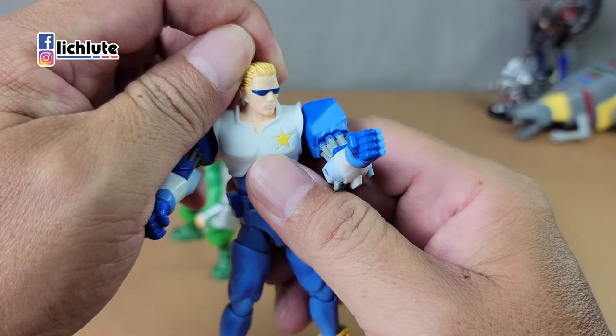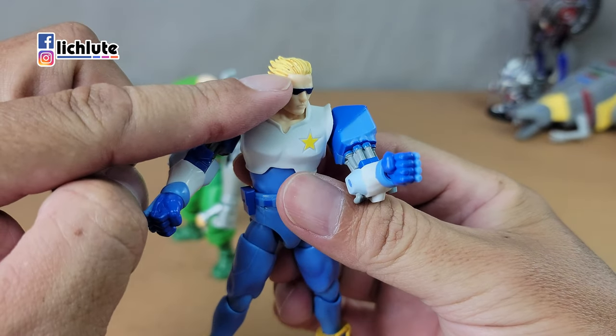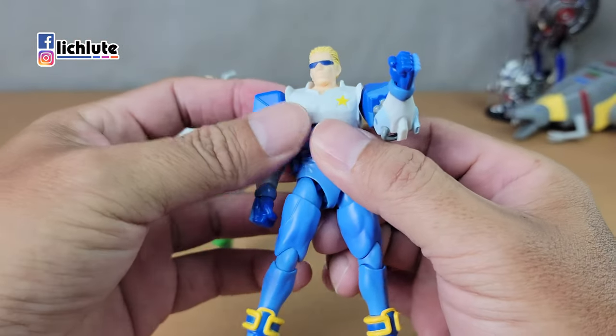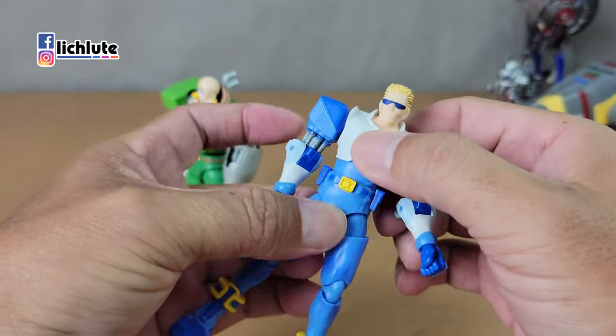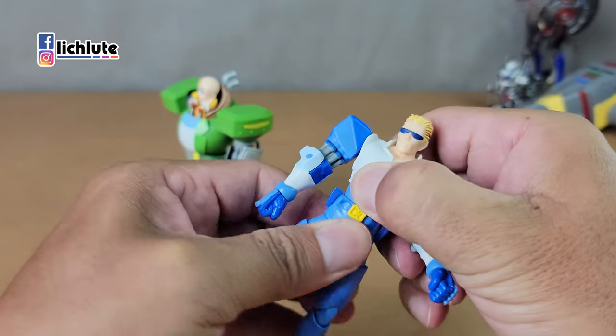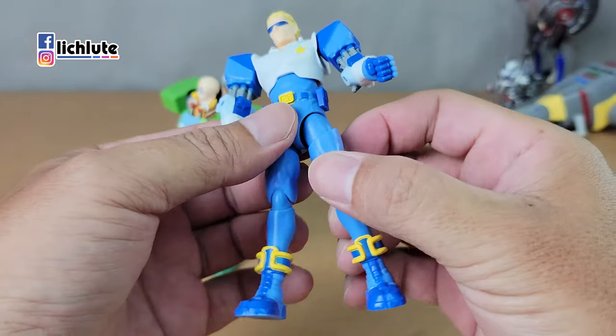两手都是拳头的状态感觉比较利落，但武器因为没有特效件就差了点意思。头雕因为戴了墨镜的关系其实挺好看的。背后那几个斑点不知道是不是个案，往后梳的发型挺好看，胸口也OK。腰部可以转但偏紧，脚踝有接地设计。黄色漆面只能说有图，感受一下。